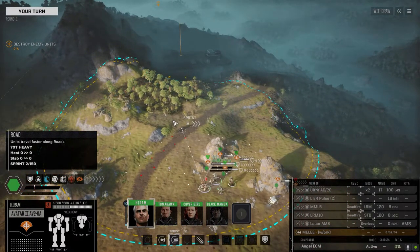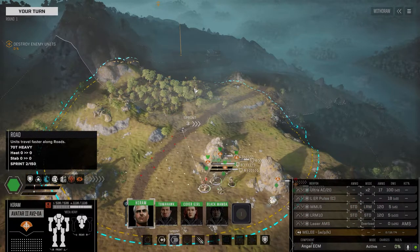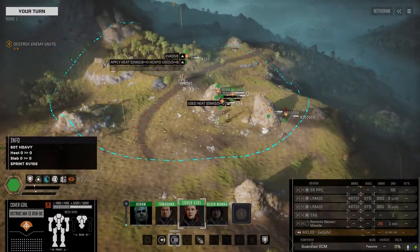Three and a half skulls — it could be anything. We could get something bad, it could be something easy. But we've got an Ultra 20 and an LBX 20, which should help out taking down any heavy mechs that are here.